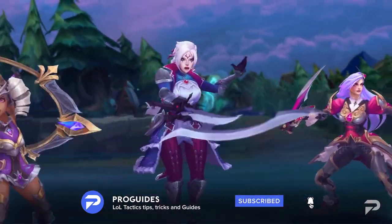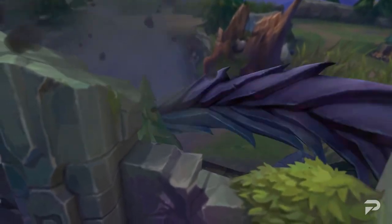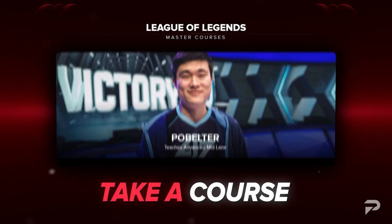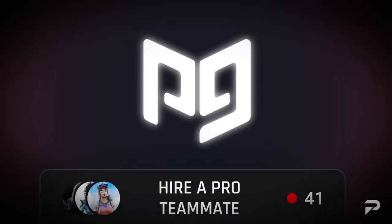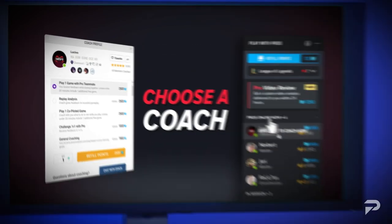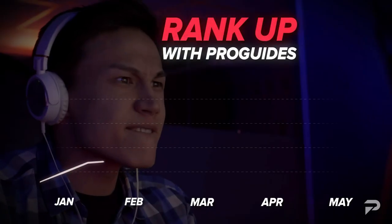Before we get into the tier list, I just want to take a minute to remind you that while meta videos and other content are a great way to pick up quick tips, if you're super serious about improving, you should head over to ProGuides.com. Our coaching staff is made up of top level players and they're available 24/7. For just $7.99 a month, you can take your ProGuides experience to the next level. Our premium sub gives you access to all of our courses and bootcamp content, and we'll even throw in a 10% coaching discount.